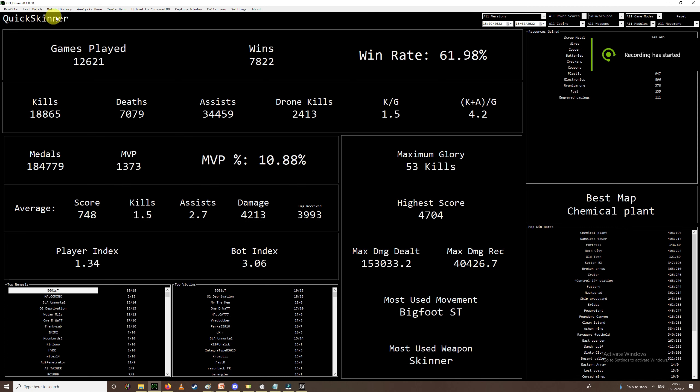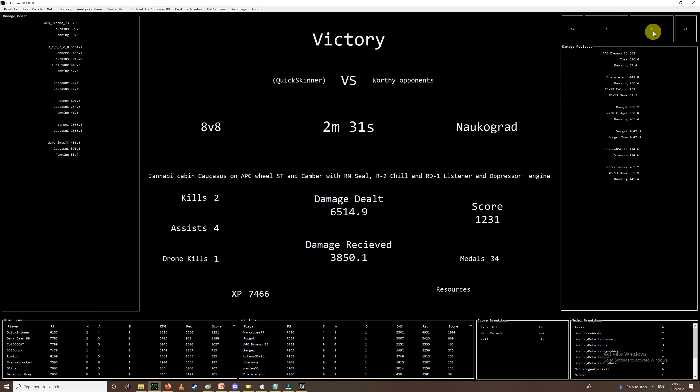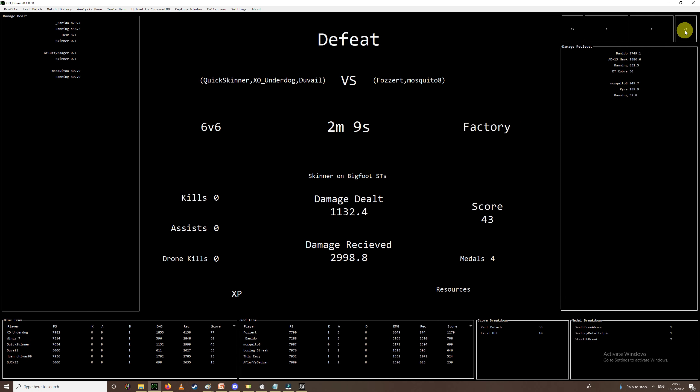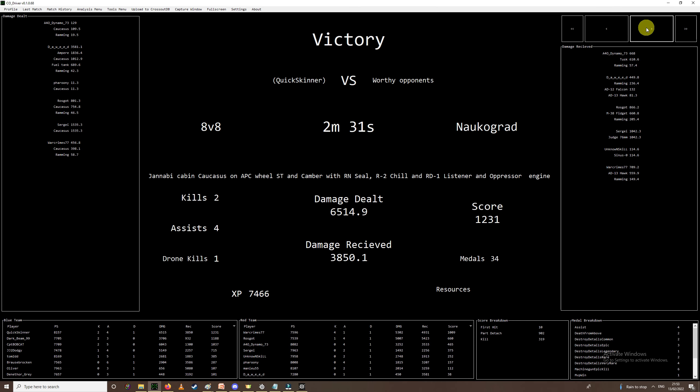The next screen I want to look at is Last Match and Match History — they're sort of one and the same. Last Match shows your most recent game. You can use your arrow keys to go back and forth, right back to your first game ever recorded, or right to your most recent. You can also search them via Match History. It gives you a breakdown on the left-hand side of all the damage you dealt. You can see you hit someone, popped a fuel tank and generator — basically incinerated them. That's a breakdown of all the damage you do — if you pop a generator or fuel tank it'll tell you over here, which I find myself checking just out of curiosity.